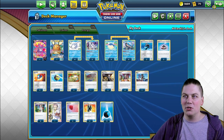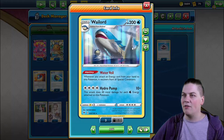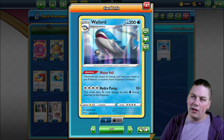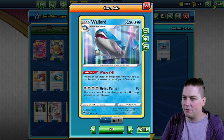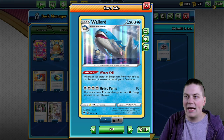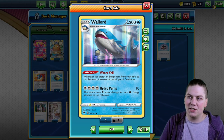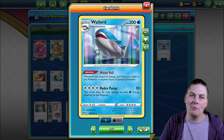Today we have a super cute, super cool little Frostmoth Wailord deck. First we have our Wailord with 200 health — that is one of the biggest non-tag team, non-V Pokemon available to us. The ability Water Veil means whenever you attach an energy card from your hand to this Pokemon, it recovers from all special conditions. Not a bad ability, especially with Paralysis, Sleep, Confusion, and all those status conditions out and about.